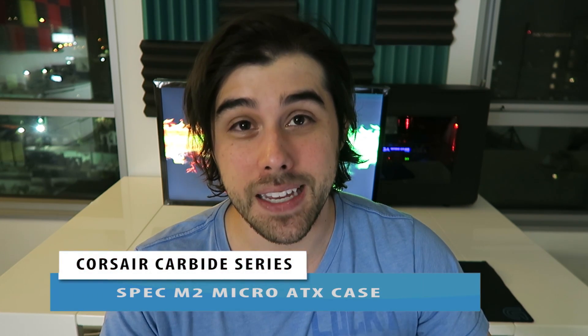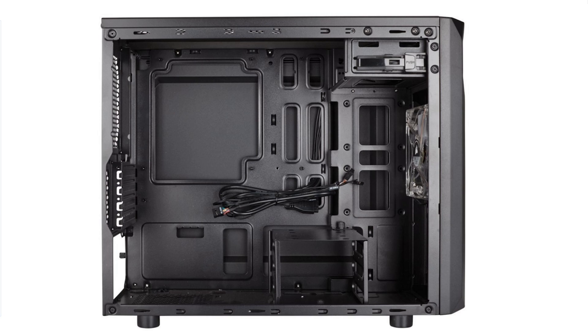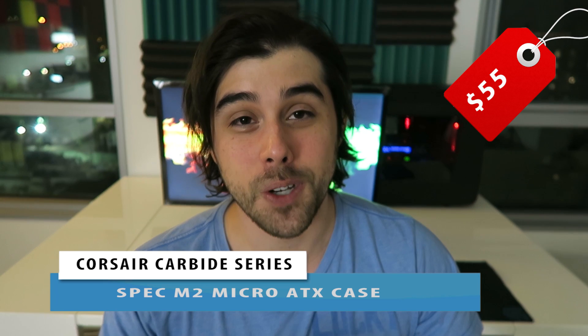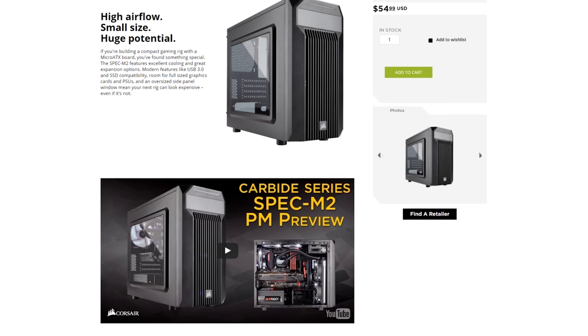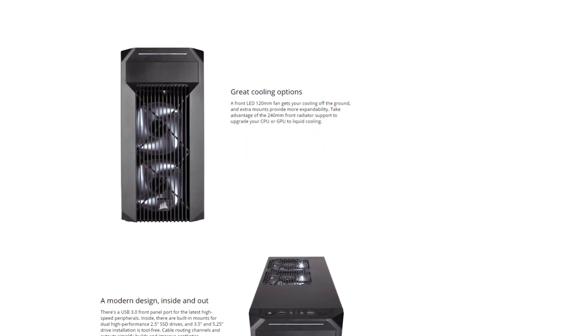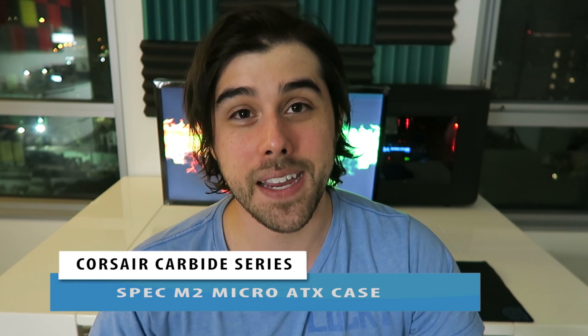For the case, I went with the Corsair Carbide Series Spec M2, which is designed for the Micro ATX motherboard. It's similar in design to the Corsair Spec 2 but a little smaller and more modern-looking. It has a large side window, an included 120mm fan, front USB 3.0, a 5.25-inch drive bay, built-in mounts for dual 2.5-inch SSDs, and tool-free 3.5-inch drive bays. Despite being Micro ATX, there's still plenty of room to work in.